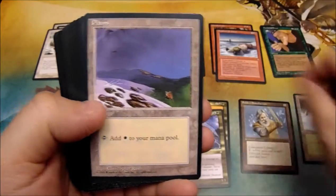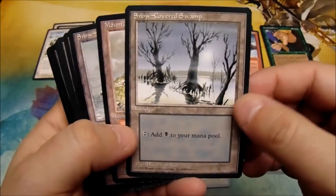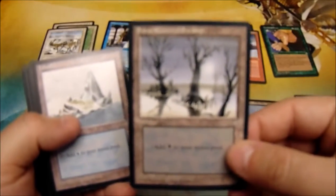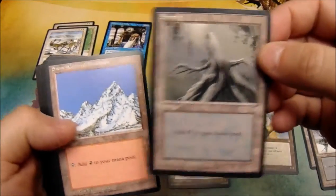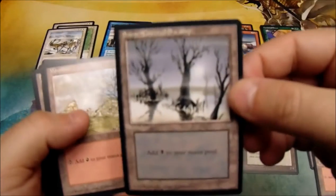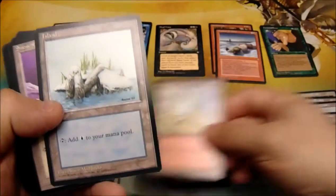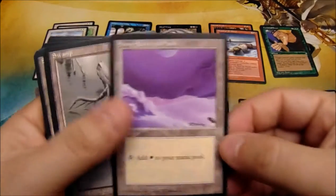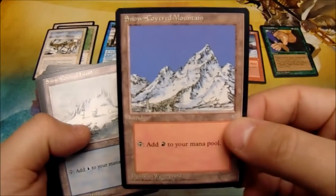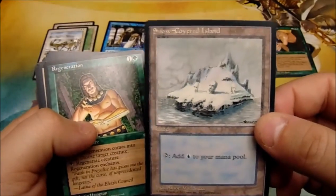Lands: Snow-Covered Forest, Plains, Snow-Covered Swamp, Mountain, Snow-Covered Island, Forest, Plains, another Snow-Covered Swamp, Island, Forest, Plains, Snow-Covered Swamp, Mountain, Mountain, Island — a lot of snow lands this time — Snow-Covered Plains, Swamp, Snow-Covered Mountain, Snow-Covered Island.